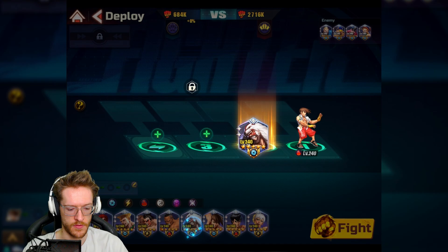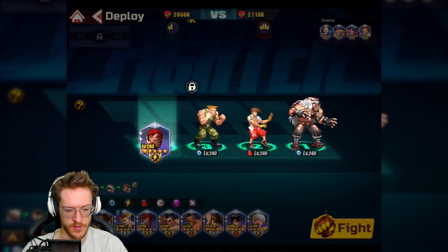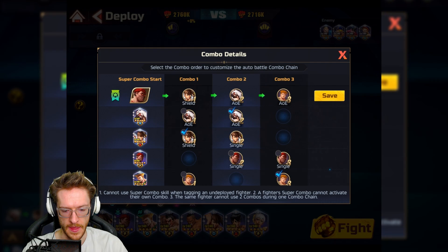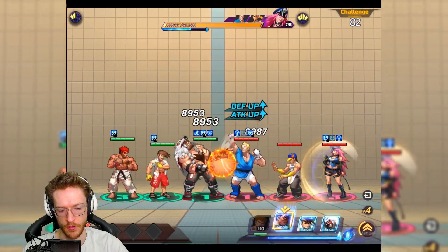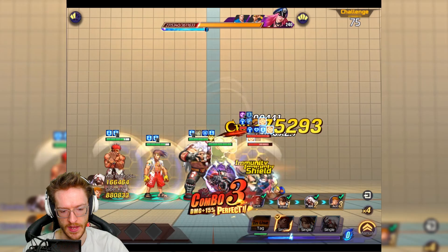I'm going to jump back in and attempt that again with the same team because it will work. Do I just put Mad Ryu in as well? Let's see if I can get the win here. Single, AOE like that — then we can get Mad Ryu spamming the balls out and obviously that's where the big amount of damage comes from. We're keeping the shield going as well.